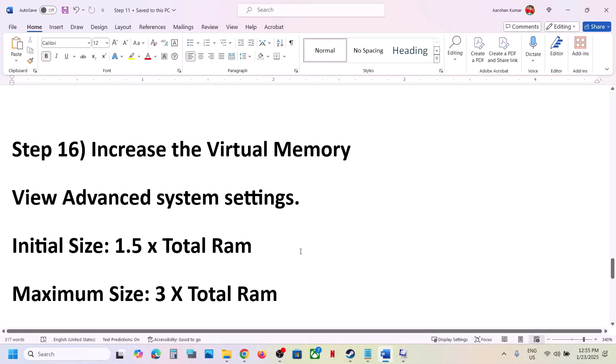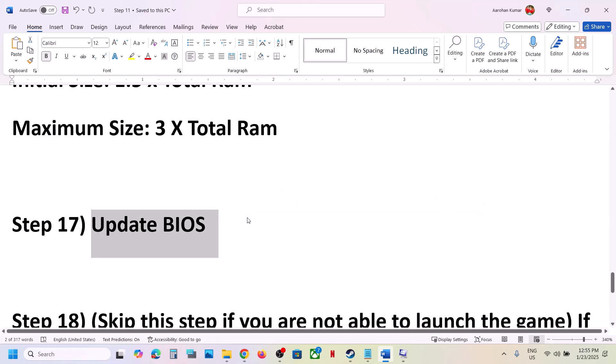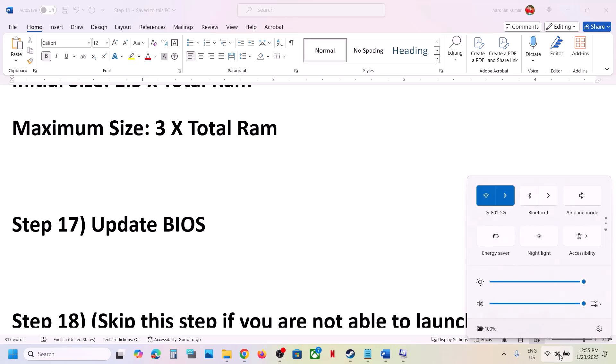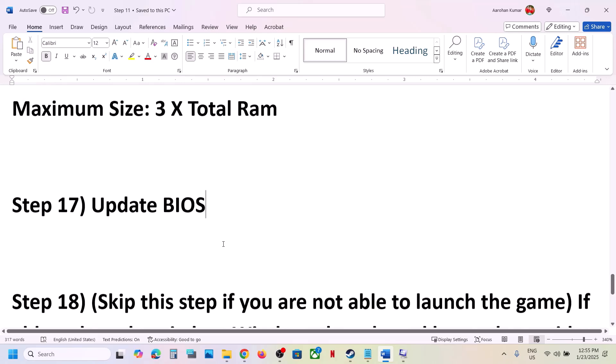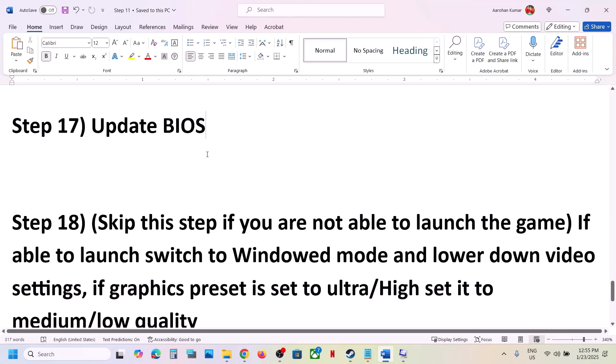The next step is to update the system BIOS. Go to your system manufacturer's website and update the BIOS. During the BIOS update, make sure the AC adapter is connected. Your system will restart during the update — do not unplug the power cable. After the BIOS update completes, log into the computer and launch the game.